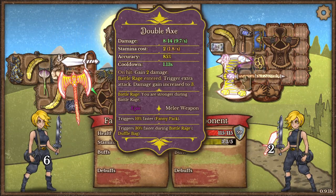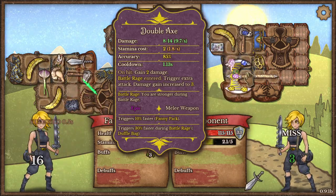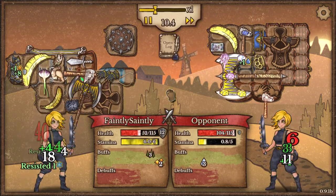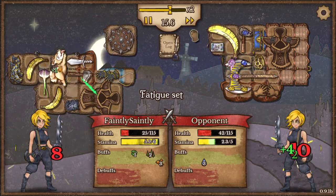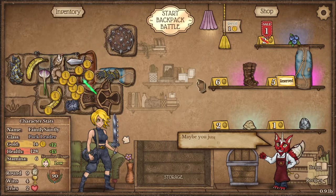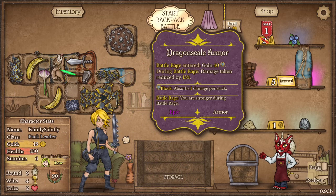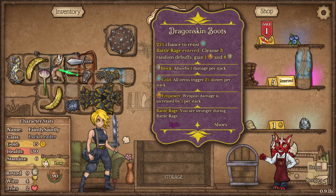Another Berserker — they've got a double axe, which costs a lot of stamina. They've also got brass knuckles, so they're pretty scary. There's dragon scale armour giving 40 armour in battle rage, and it reduces damage taken by 15%. All these buffs ramp up during rage basically.